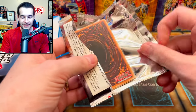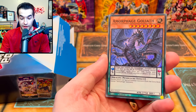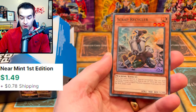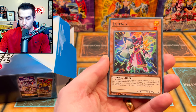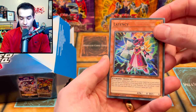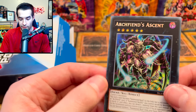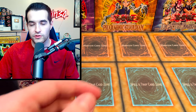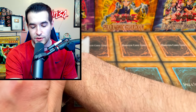I think there were a couple cards I actually wanted in here — maybe we'll pull them and I'll remember. Scrap Recycler — I need two more of these at super rare for my machina deck, which is not the best deck ever but it's fun. We got Latency, Silver Gadget — that's cool — and the Archfiend's Ascent secret rare, very cool. Scrap Recycler is not really worth much but it's better than the common from the structure deck.